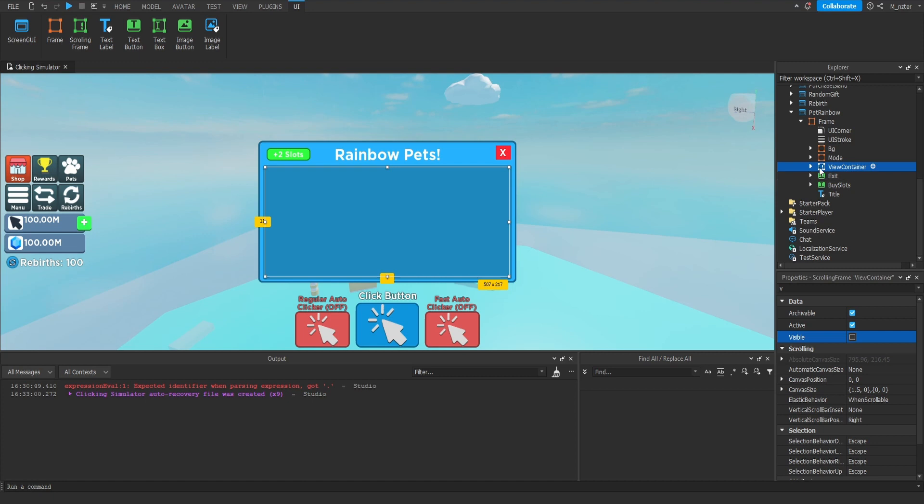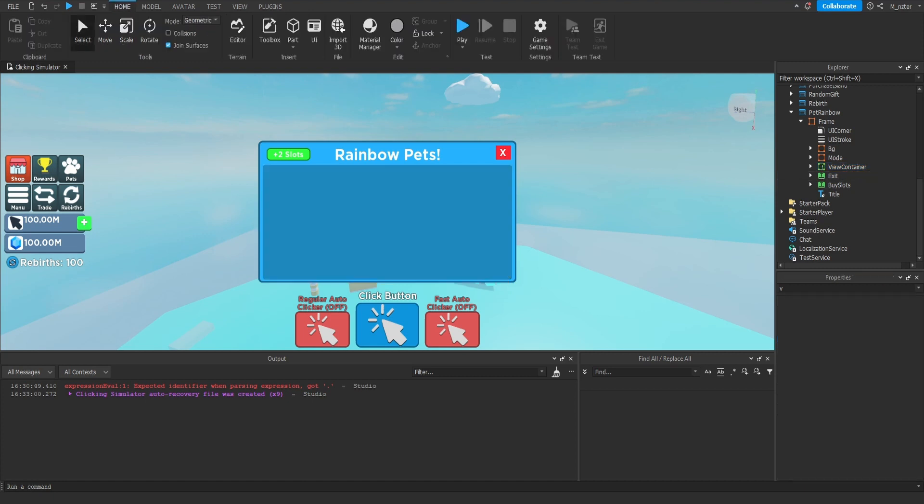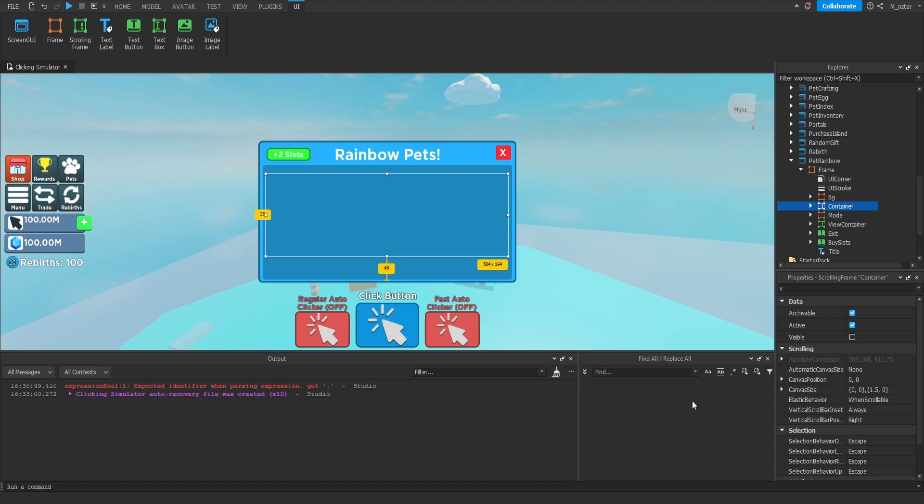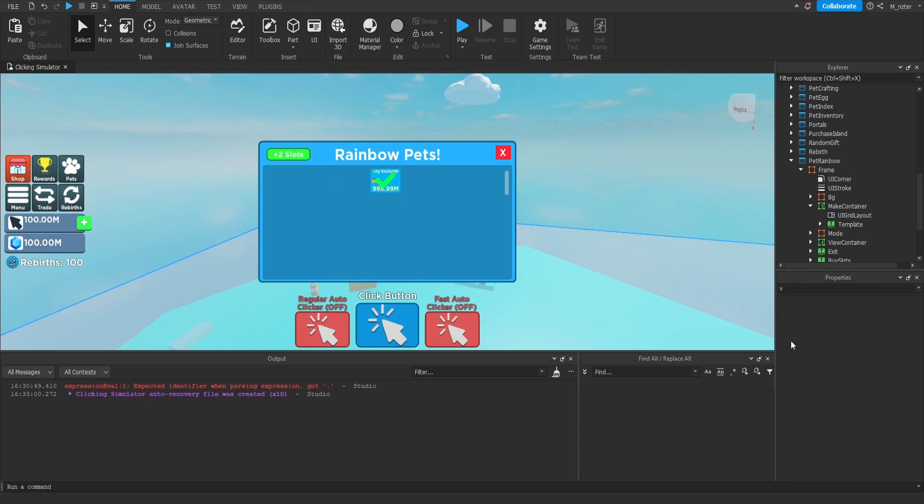Set the visibility of the View Container to false as well. Next, we'll create the Make Container, which displays all the golden pets the player currently has in their inventory that they could use to make rainbow. This container is nearly identical to the one in our pet bank. Go into StarterGUI, find the Pet Bank ScreenGUI, and copy its container. Paste it into the Pet Rainbow frame with Ctrl+Shift+V. Resize it slightly and rename it to Make Container. We want to give a little room on the bottom, so the container takes up about 70-75% of the frame. Set visibility to true and set the template inside to visible as well.